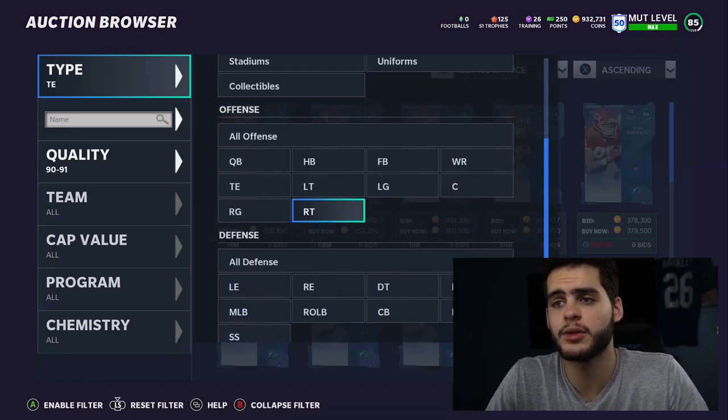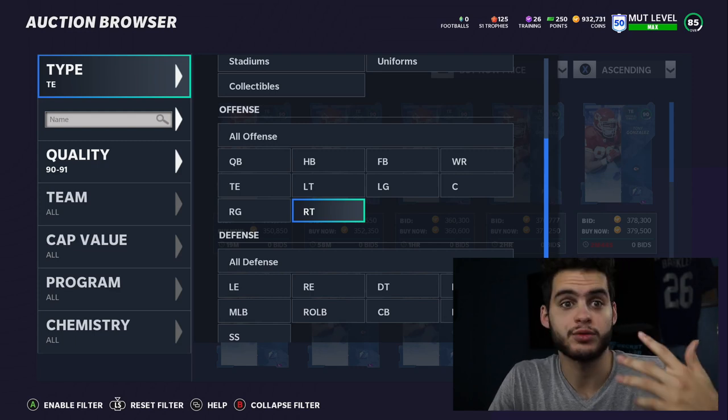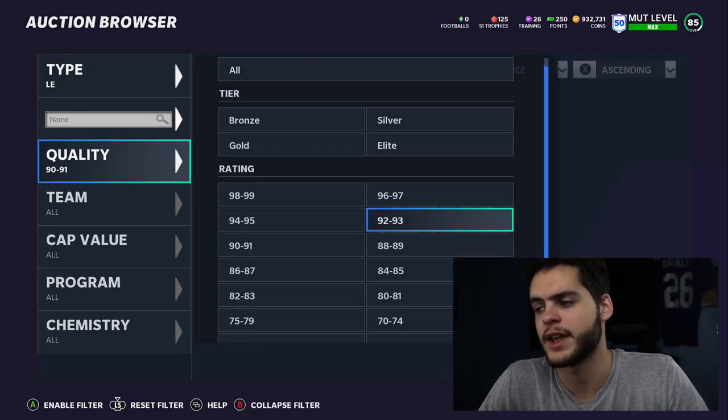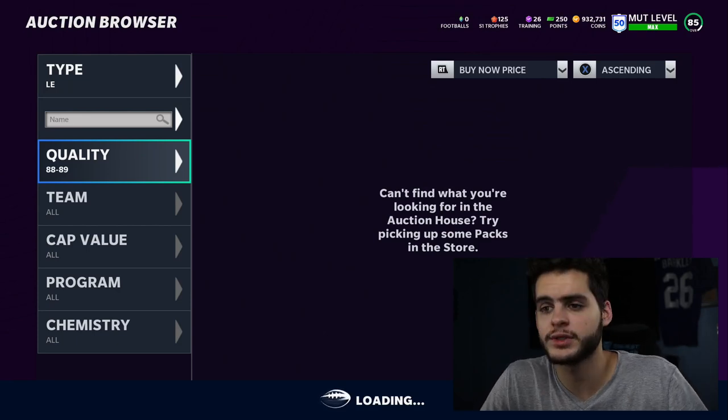I'll skip the offensive line like I usually do — it's simple: run blocking versus pass blocking. Take whichever you need more, or find a dual-threat lineman that does both. Just pick the best ones that apply to your scheme and don't overthink it.